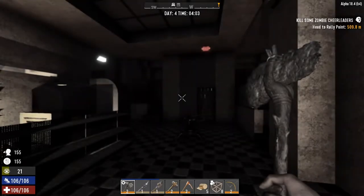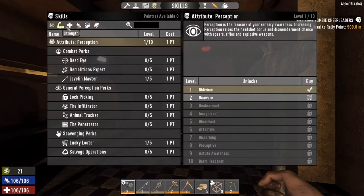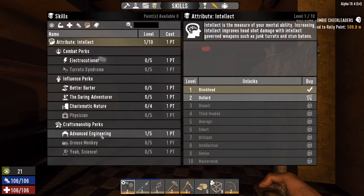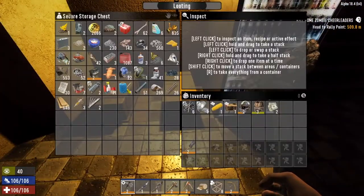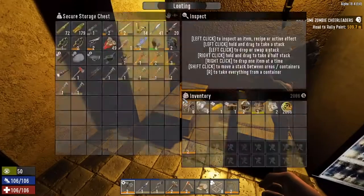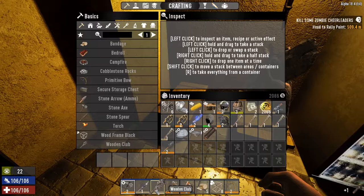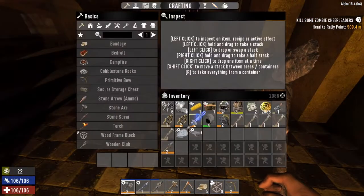Hi guys and welcome back to day four. What we're going to be mainly doing today is quests and looting. I used a couple of skill points last night - one into master chef and the other into advanced engineering so we can start crafting a forge and get some forged iron rolling. We're going to be selling anything we can to get some coin and hopefully get some better weapons and armor. I'll scrap all those wrenches just for iron because they don't sell too good, but I'll put this mod in and let's get rolling.